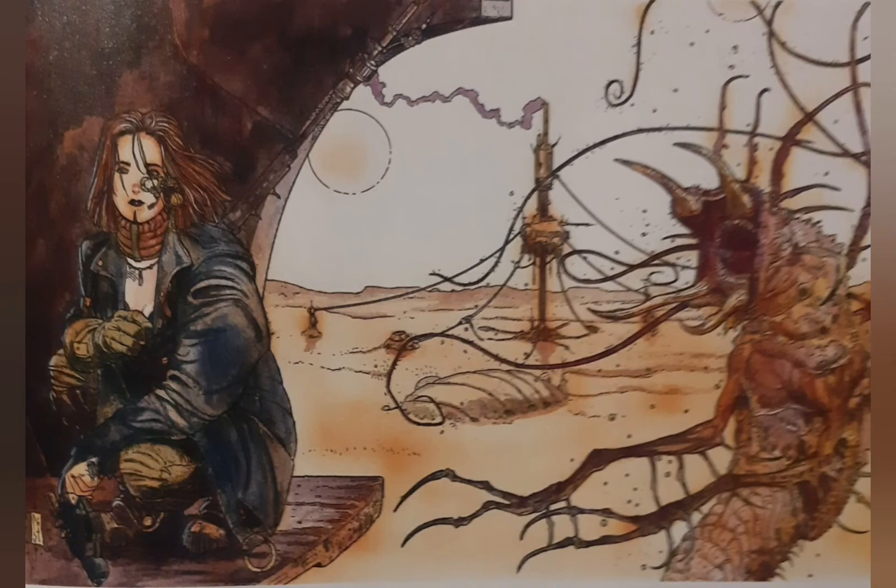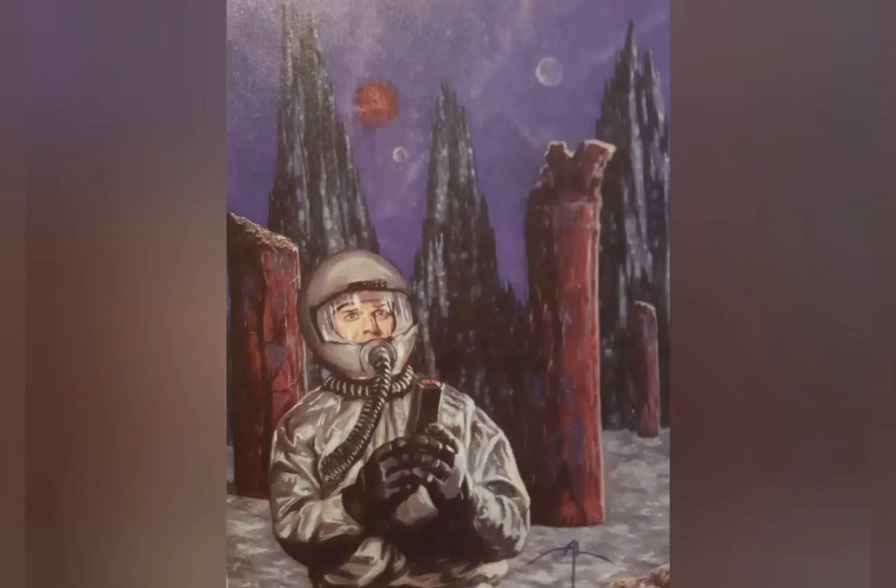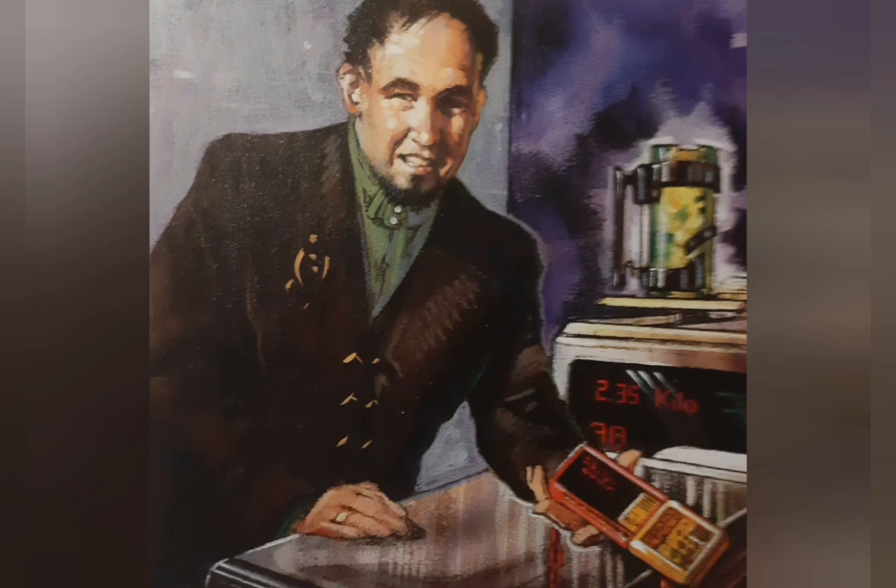Which brings us to the Game Master's Guide. This book has 256 pages and also has a copyright of 1998. It was published by TSR and all the artwork is also in full color — pretty decent, again in that comic book kind of way, while maintaining that science fiction feel. And somebody please tell me — is it just me, or did I find an uncredited Nicolas Cage cameo in this book? This book has everything the game master needs to run the game, going over all aspects of character creation again in greater detail, filling in information that was skimped on a little in the Player's Handbook.